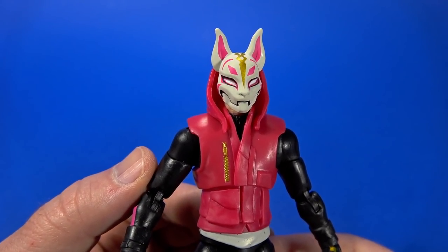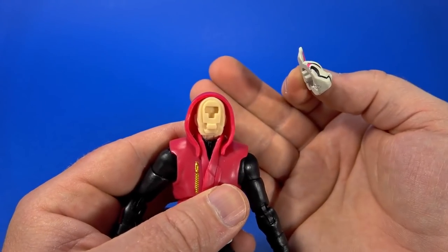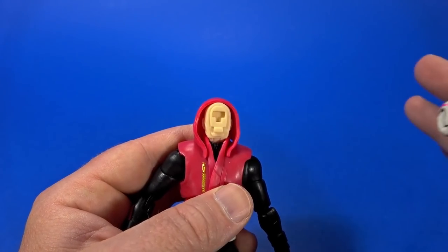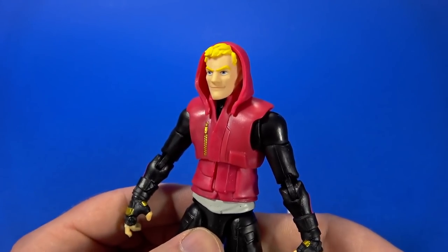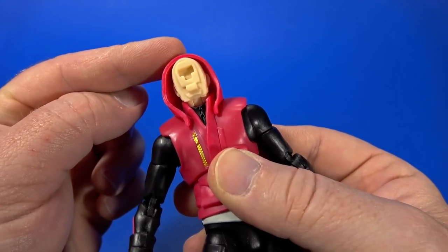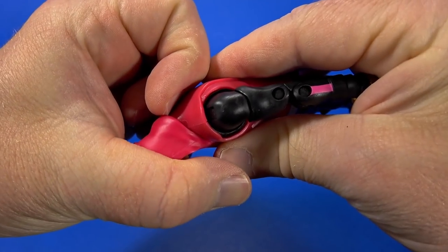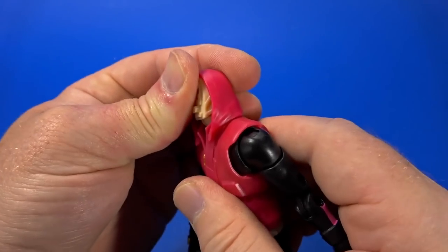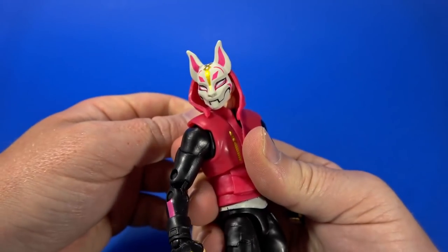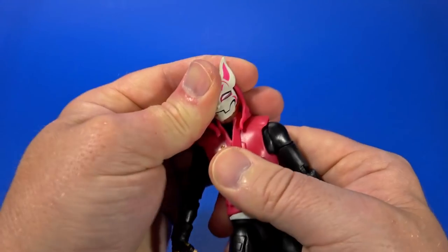The head looks great — it brings in all the colors: the pink, the white, the gold, the black. The face is removable, and even though this figure doesn't come with alternate masks, you can pop on any from other figures. With the face off, the hood is attached up at the head, not the torso, leaving some movement — but it's glued all the way to the back, so it's pretty stiff. You can't look up, but you can bring it down with the neck hinge and get some swivel side to side. Still no tilt, though.